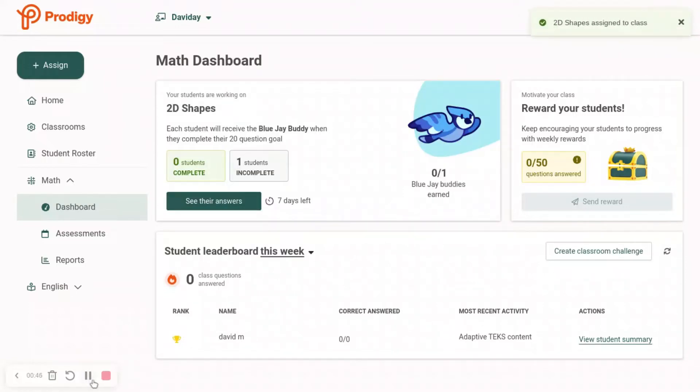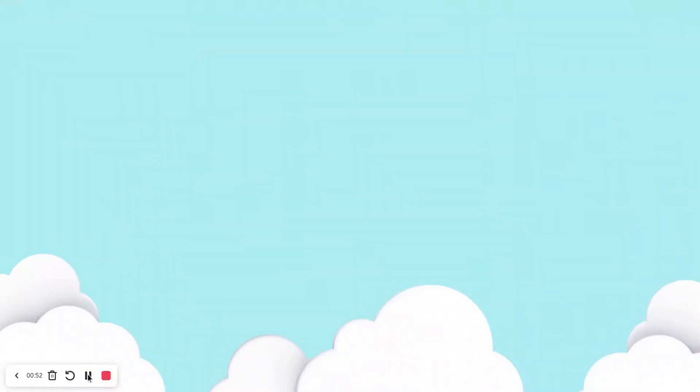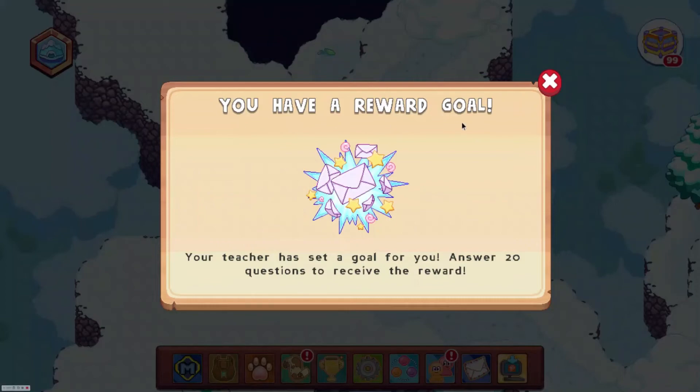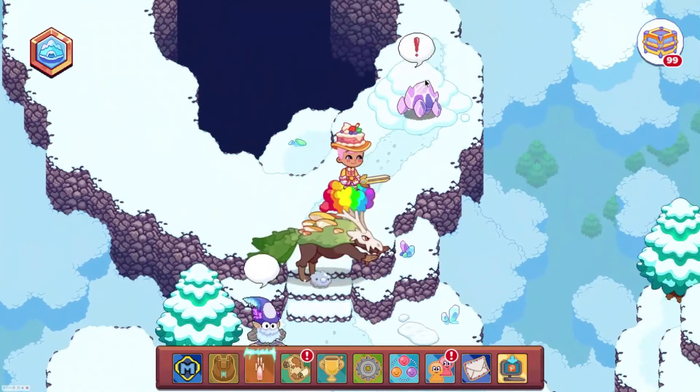Then you can just log out of your teacher account, log into Prodigy, go to wherever you want to go, and you can see in your mail that you have a reward goal — answer 20 questions, receive the reward. You used to not have to do that, but now you have to answer 20 questions.